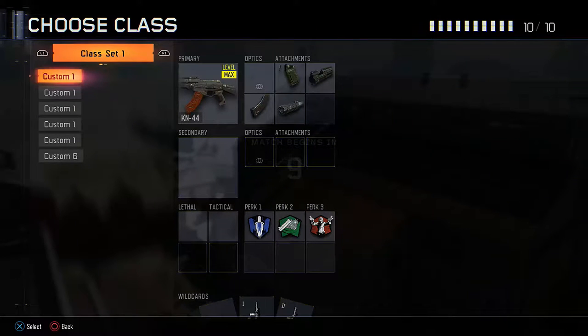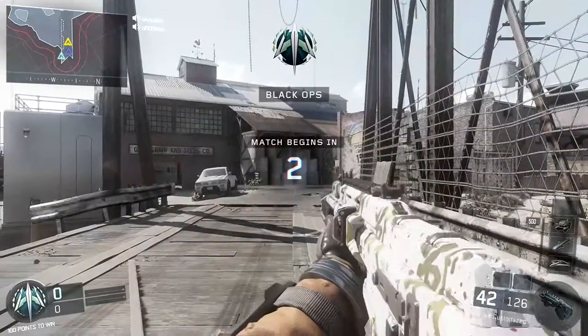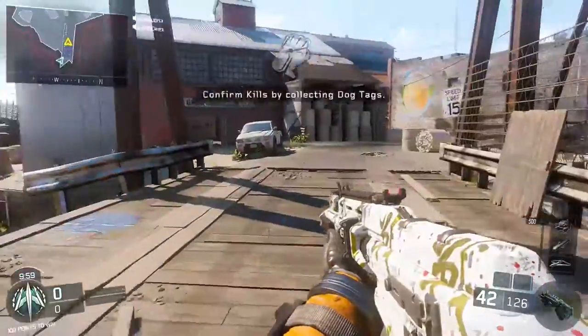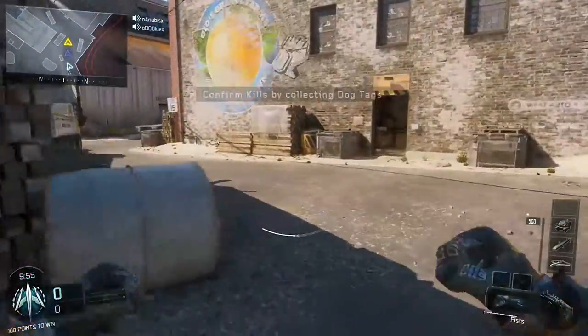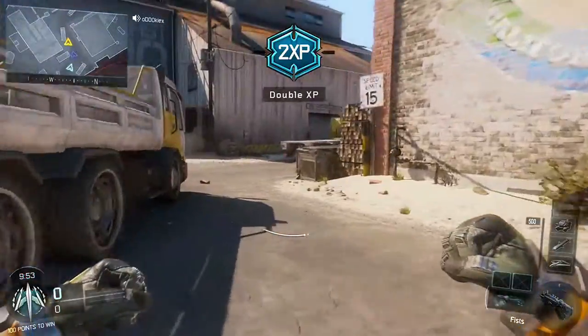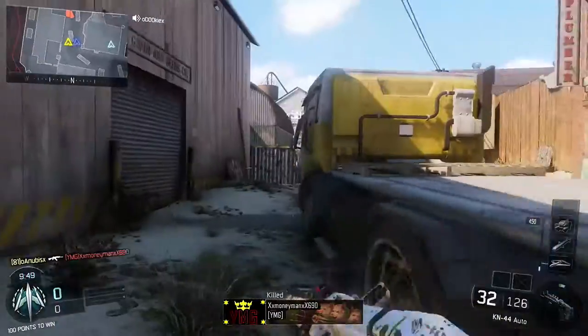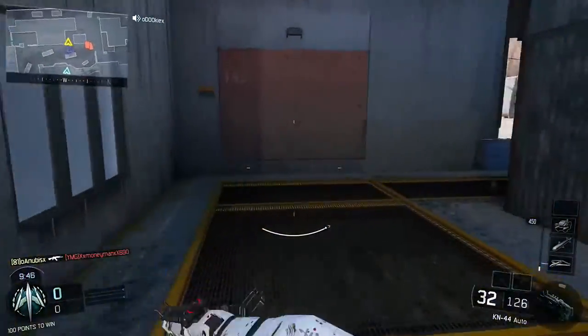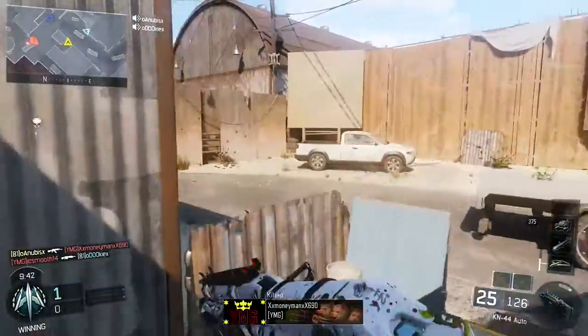Obviously you see the class setup I'm using — it's the KN44, Quickdraw, FMJ, Extended Mag with Long Barrel, and the perks are Afterburner, Fast Hands, and Gung-Ho. Now this class I actually just set up for shits and giggles because I wanted to see what it would do with the Long Barrel. But this class is just seriously very OP — I had no idea. Obviously you see it melts people, it's just unreal.